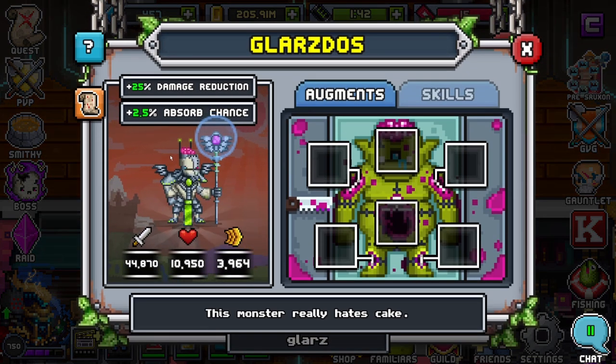Let's go ahead and click on him real quick. He comes with 25% damage reduction right off the bat, which is nice, and 2.5% absorb chance. Before even having any pumps he's nice, but you do need pumps. Don't look at these stats and think he's going to be that strong when you get him — stats pretty much scale up based on your level and your TS, so if you see your Glarz with like 1,000 or 2,000 health, that's completely normal. This is just based off of my scaling, so just disregard that.